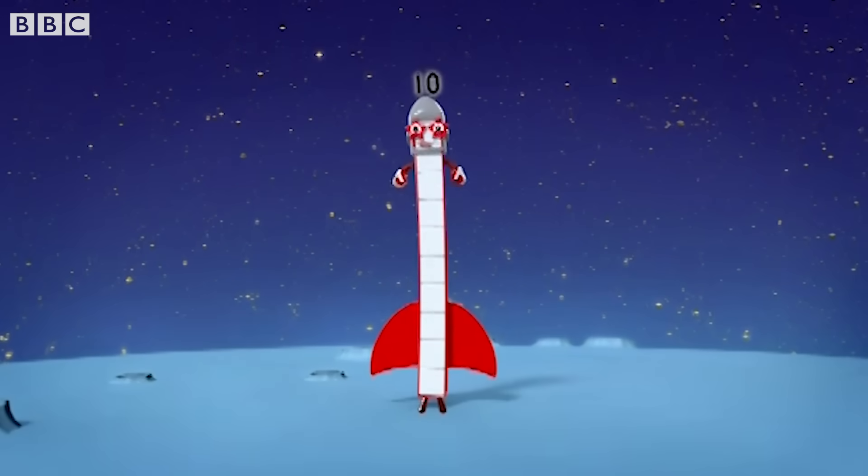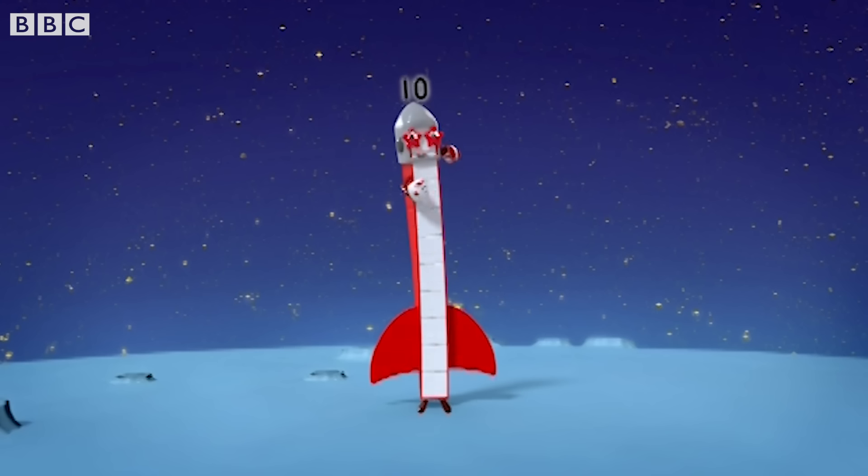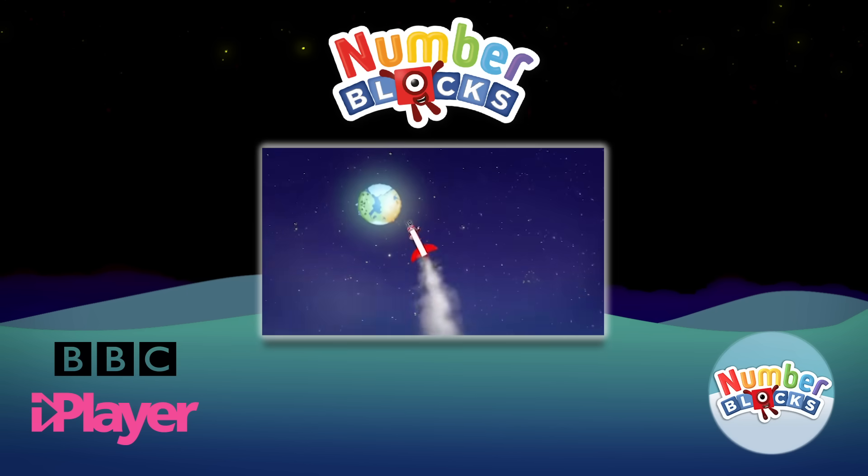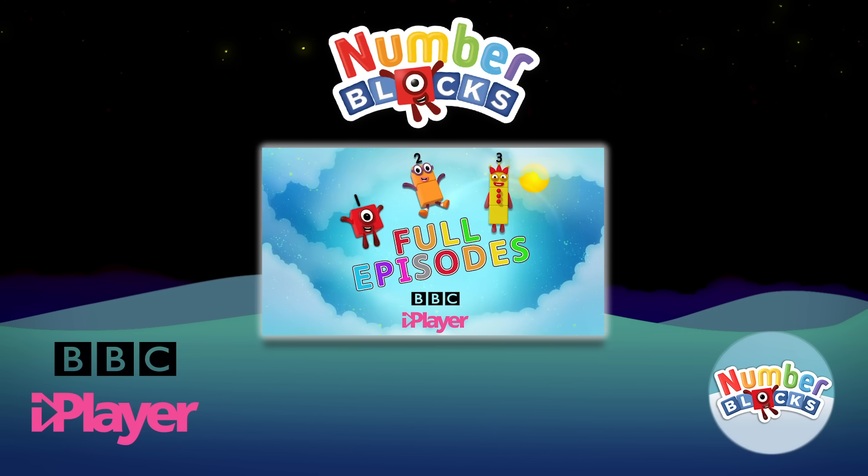The numberblocks from one to ten went to the moon and home again. One, two, three, four, five. Numberblocks. One and another one is two. And another one is me! That's three. Five, four, three, two, one. Time for some numberblocks. You can count on us with the numberblocks.